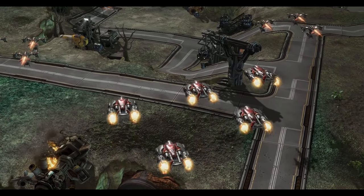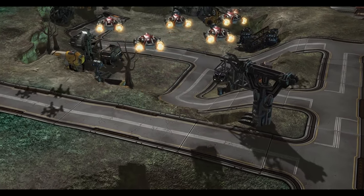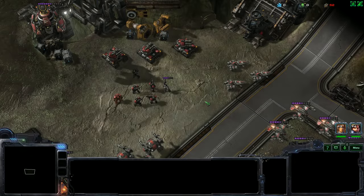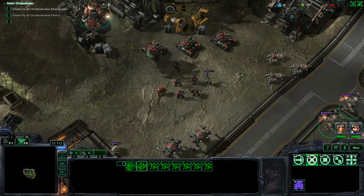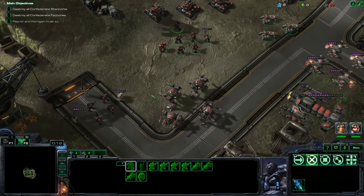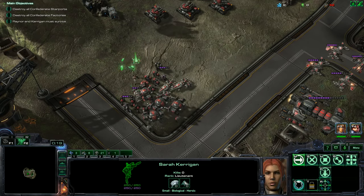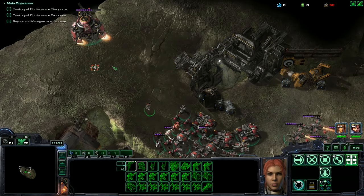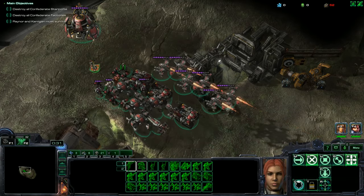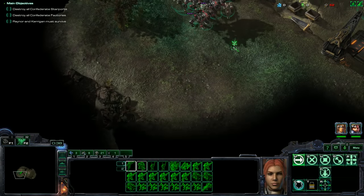Here's our small strike force landing on the planet. There are three enemy bases, all separate — I think one specializes in factories, one in starports, and one's a mix. Let's hotkey my tanks, all my air units separately, and all my ground units separately. This is going to be group three. Sarah Kerrigan, you're important because you have lockdown, so you're going to be group four. Let's go to the bottom left first because I believe that's the base with the tanks.